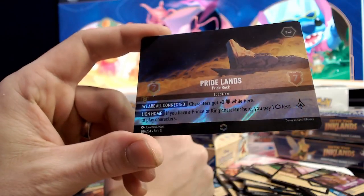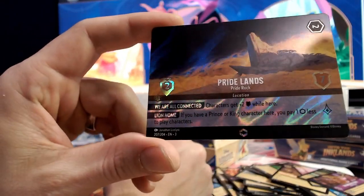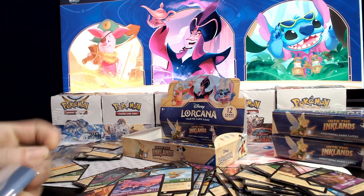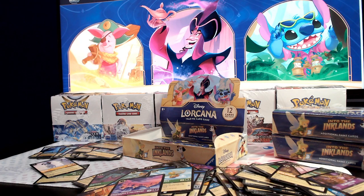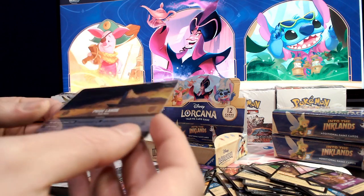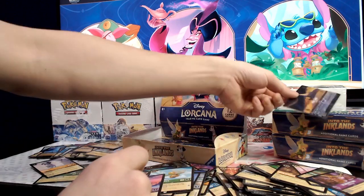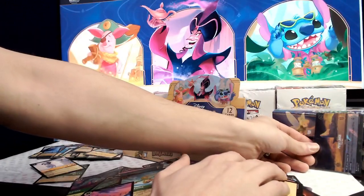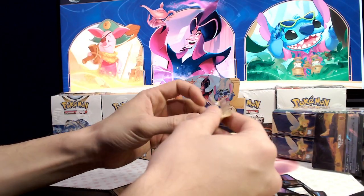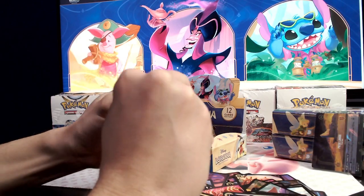The foil's pretty cool. Pride Rock — other lands or locations are definitely on the lower tier, but I'm actually going to slide back for a second and grab a sleeve. Any Enchanted is a nice pull — I'll take that as a first one in our second box. We'll make a little stack over there and continue. I thought I saw that out of the corner of my eye but I wasn't sure, because I saw that rainbow on the side.